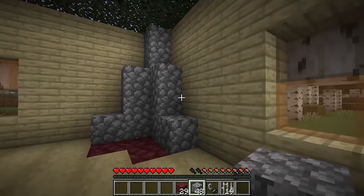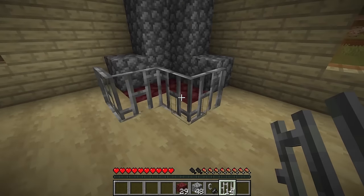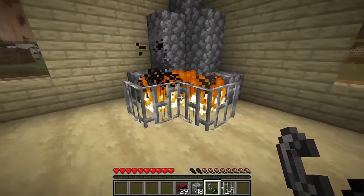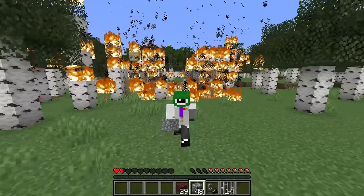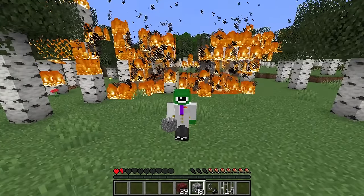So simply build yourself a nice little chimney like that and you're fine. Then place down some iron bars like this — this will further protect you from any fire danger, but there's none whatsoever. Then simply light three pieces of fire like that, and you have yourself a beautiful fireplace. And now you have yourself a house that's completely safe from any fire danger, and even the forest around it is completely protected, and you have a beautiful fireplace in the center of your house.